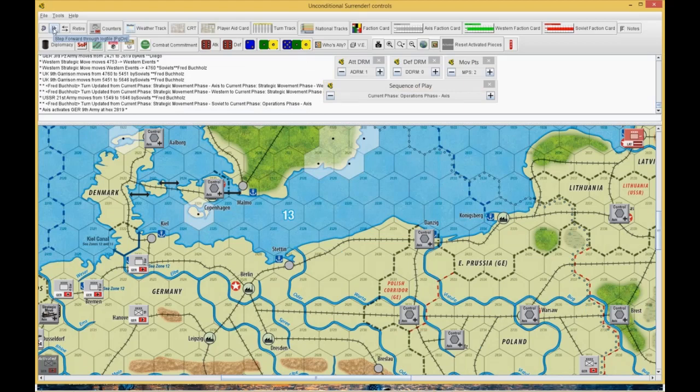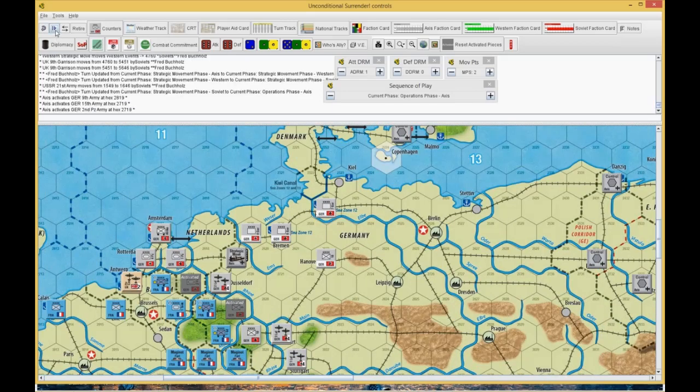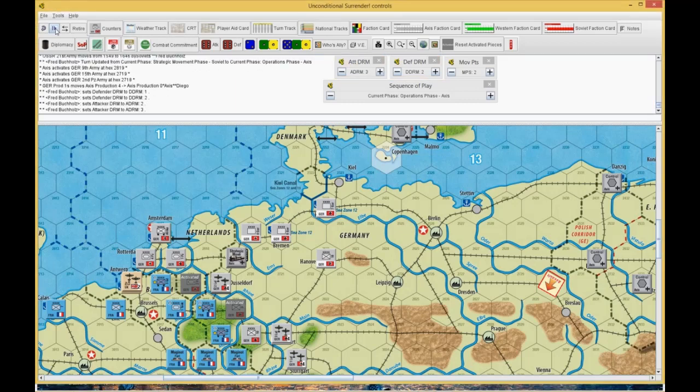Now we're into Axis Operations. He's going to try and get me to retreat in severe weather — we don't have any tanks or airplanes, so nothing matters. I'm at 2, he starts at 2, then 3, 4, minus 1 for the city, so he's at plus 3. I'm at plus 2 and we're both halved. He rolled a 5 plus 3 equals 8, halved down to 4. I rolled 3 plus 2 equals 5, halved to 2.5, rounds up to 3. A 4 to a 3 is no event.